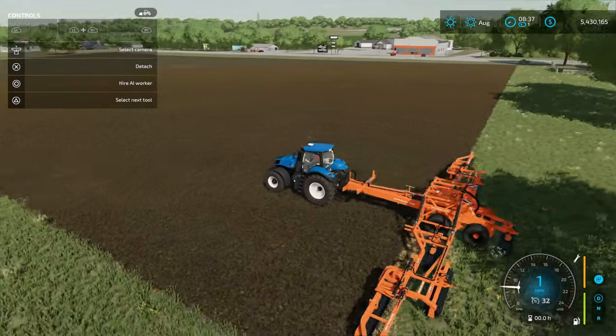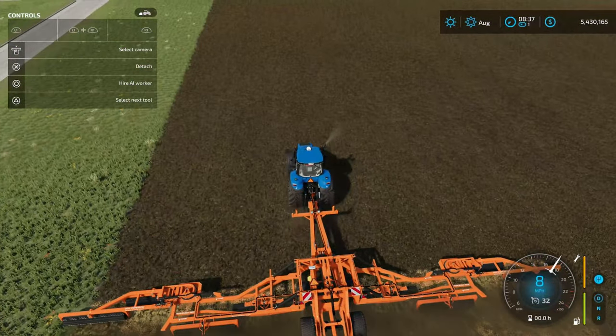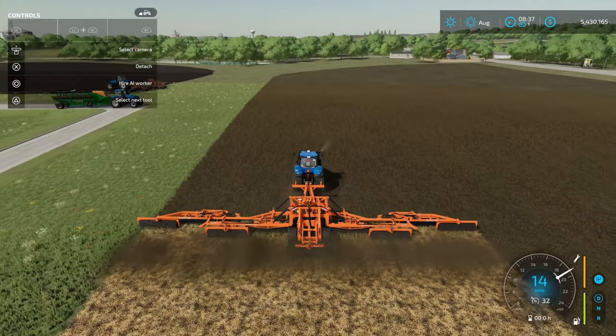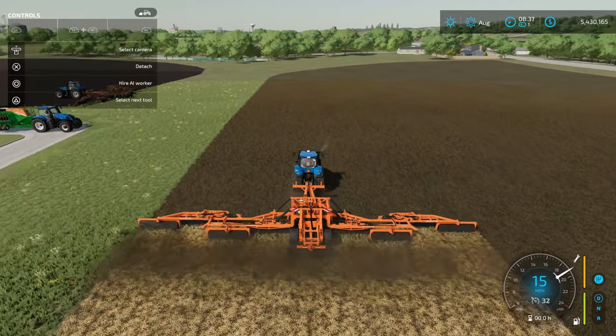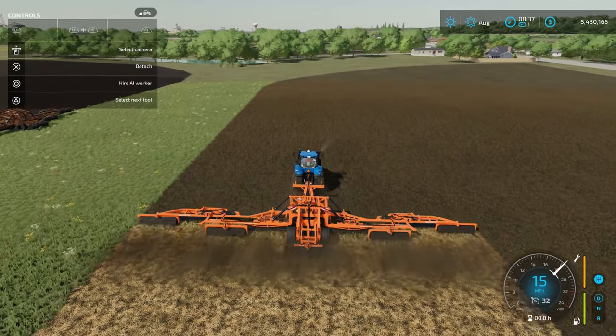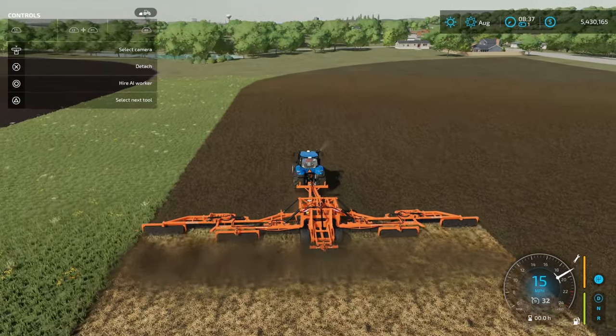What is it exactly that this thing does? Well, this is a mulcher now — this is a massive, massive mulcher. You can see it's super, super wide here, and it does 15 miles an hour. This is the last mulcher you're ever going to need, especially if you have a bunch of big fields.